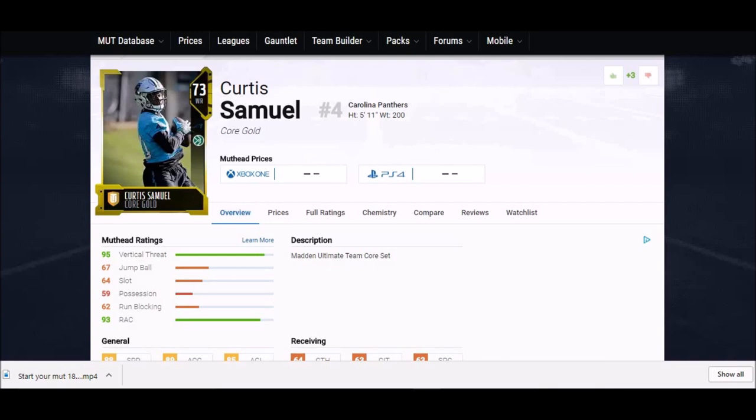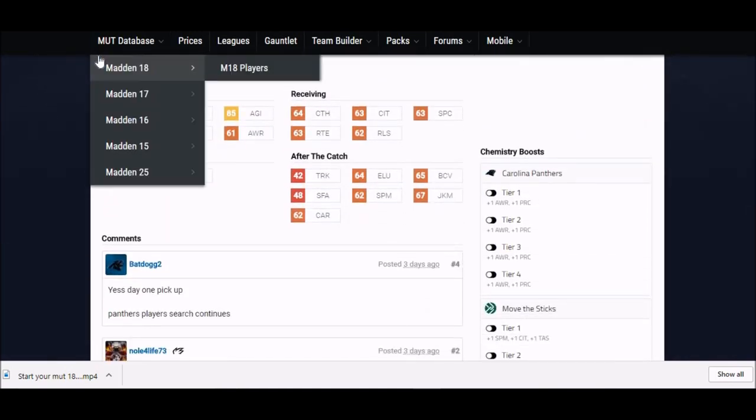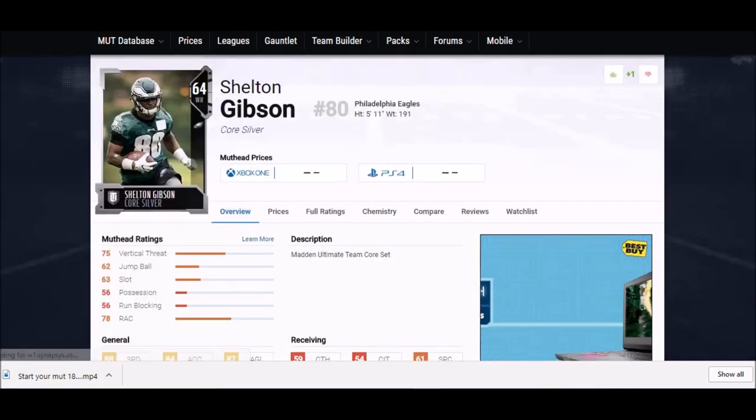Next we got a rookie — I think a second-round pick from the Panthers. The Panthers offense is really an undercover team this year for speed and height. He's five foot eleven, was a running back slash receiver in college, and his stats show he's not the most developed yet. But 88 speed, 89 acceleration, 85 agility, 82 jump — all pretty good. Catching stats in the 60s, so he's a solid slot option for day one.